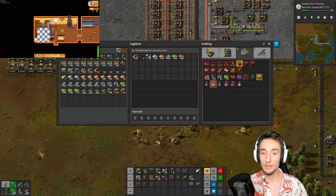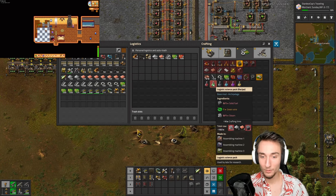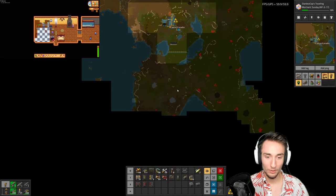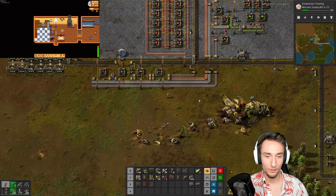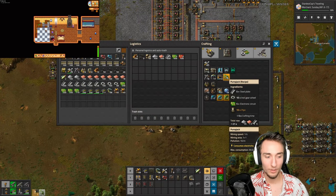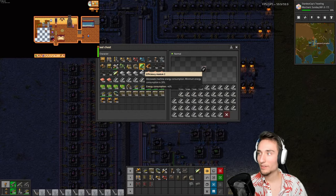The first step for greens: greens require solid fuel, solid fuel requires oil. So I'm going to have to go over here and crack the oil. That's done with pump jacks. Should be able to craft a few of these — I think I have everything I need.